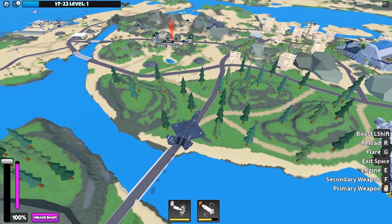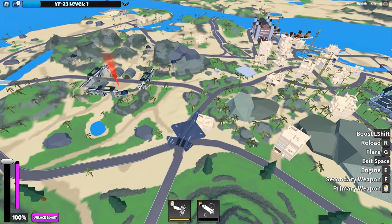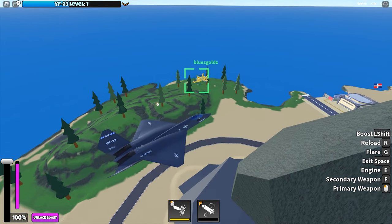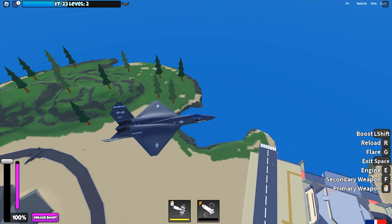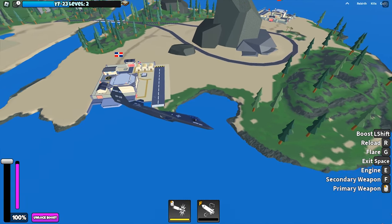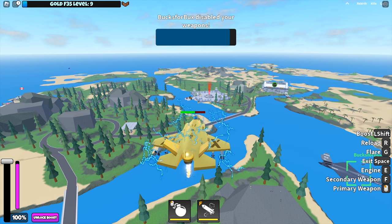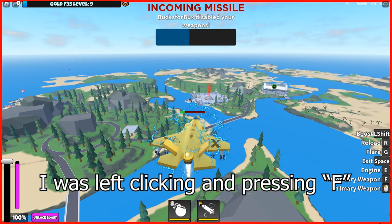The secondary weapon is 3 guided missiles. The 3 missiles can destroy a gold F-35, so the damage is pretty impressive. What is unique about these missiles is that you can jam the weapons of the target — you can't see it from the YF-23 perspective, so let me switch to the victim's perspective. When you get hit, there is loose electricity around the jet and there is a cooldown bar. During this time, you cannot use your weapons at all.